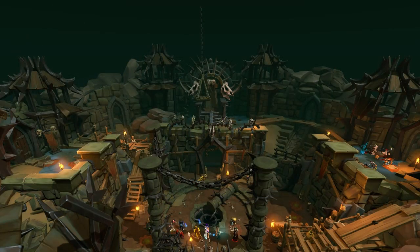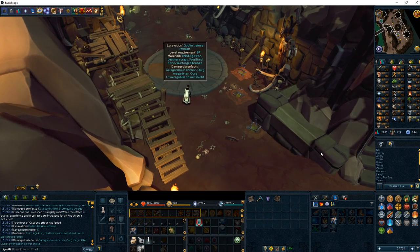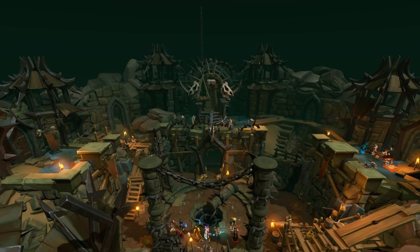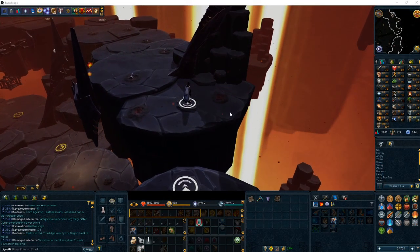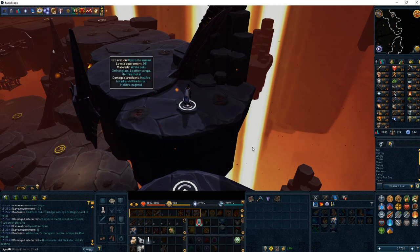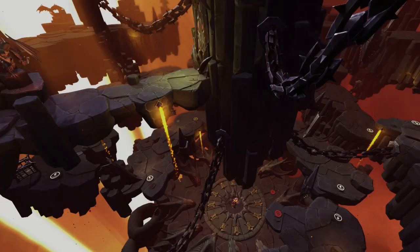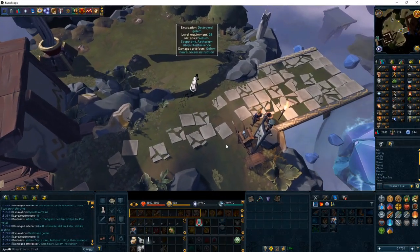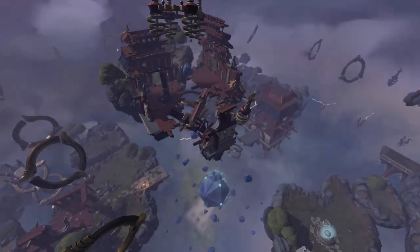At level 97, head back to the Warforge and start excavating the Goblin Trainee Debris. This spot is similar in XP per hour compared to the level 96 Orthan spot — but always remember, if Roar is active, the highest level Orthan spot is going to be significantly more XP per hour. Once you hit level 98, head to the Infernal Source and excavate the Bizroth Remains — you're definitely going to want to use porters for this spot. Restore 2 Halides, 4 Katars, and 2 Z-Words. After restoring those, head back to Stormguard to the Destroyed Golem — this is right next to a deposit box and is really good XP per hour. Stay at this spot until you hit level 99.